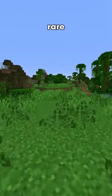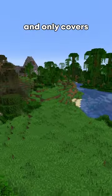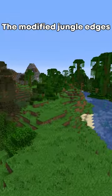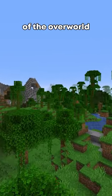Since this biome is so rare, it's typically very small, and only covers a few hundred blocks in length, sometimes fewer than 10 blocks. The Modified Jungle Edge only covers about 0.00027% of the overworld.